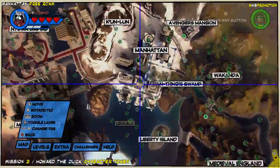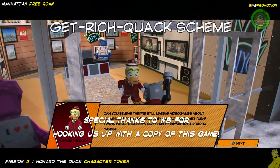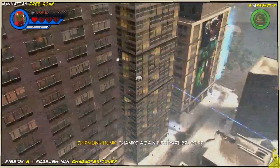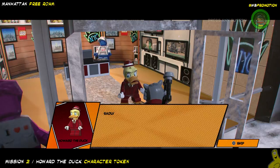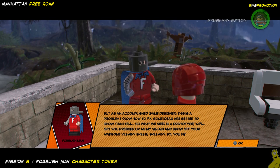In order to unlock Mission Number 4, you actually have to complete two other missions scattered throughout Manhattan. The first one is going to be Howard the Duck — you're going to need to find him and help him with his quack starter campaign. Once you complete that, you're going to have to return to Manhattan and complete a mission for the Fourbush Man. These are both found in our Manhattan free roam videos. The Fourbush Man is Mission Number 8, and Mission Number 2 was the Howard the Duck one, but check those quick links in our Manhattan free roam video to be sure.